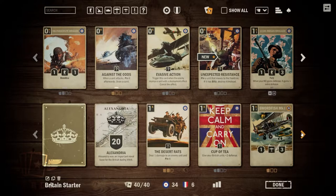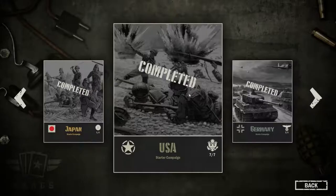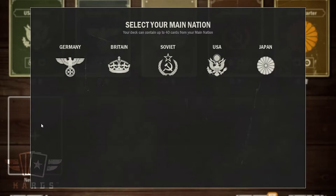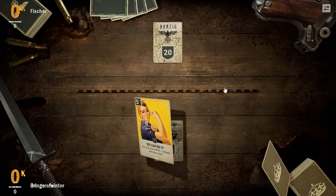Once you've gotten the general feel for how a Britain main nation deck plays, it's time to make some improvements to your starter deck to elevate your gameplay and help you climb the ranks even faster. Here is an improved version of the British starter deck that you can build by adding some of the ally cards already collected during the USA training campaign and replacing France as an ally nation with the USA.